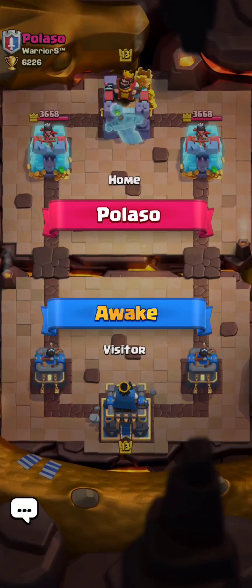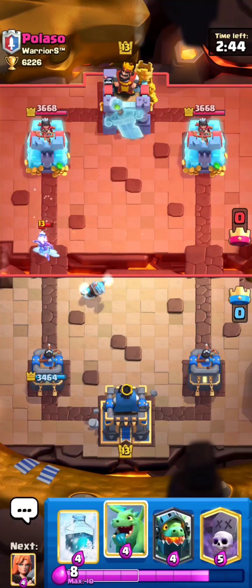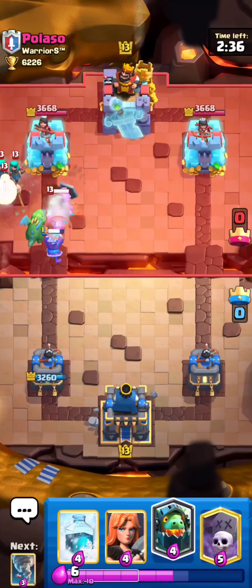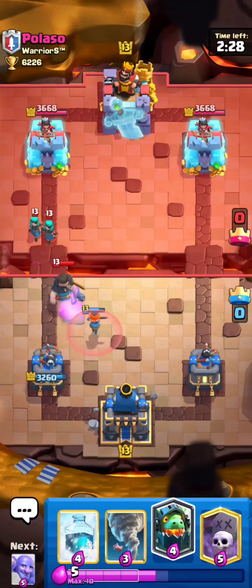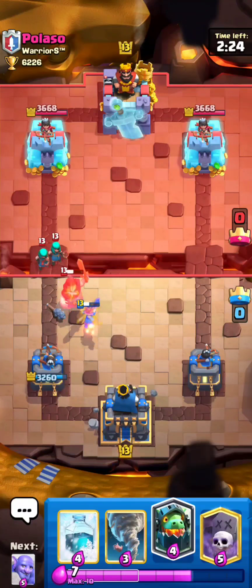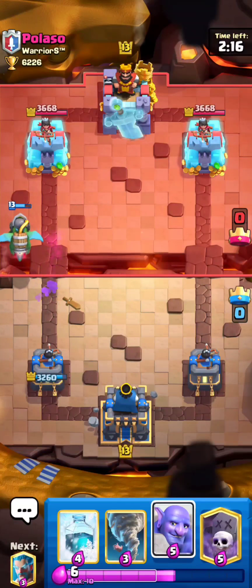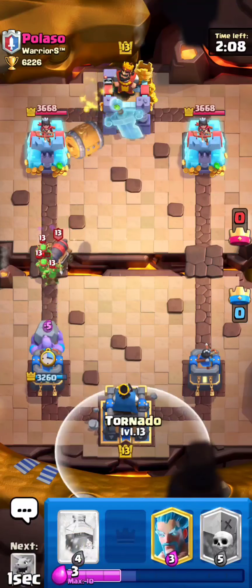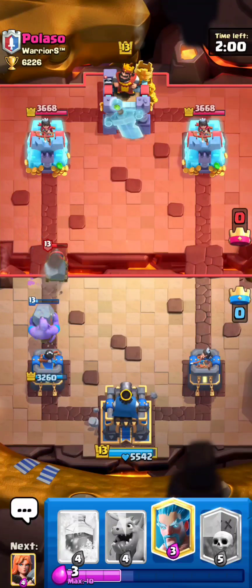I'm going to jump in the last one with Pulasso from Warriors. So he's just going to princess the bridge — I'm just going to ice freeze. Probably should have baby dragon but it's okay. Now I'm going to baby dragon just so that dark prince kind of dies. He dropped rascals for some reason. I'm going to over-defend this and send the inferno dragon all the way up and just see what he does to the inferno. He can't do anything about that. He's going to cannon cart and goblin barrel — I'm just going to tornado that to my king. Hopefully that bowler can take out that cannon cart before it gets to my tower. Absolutely perfect timing.